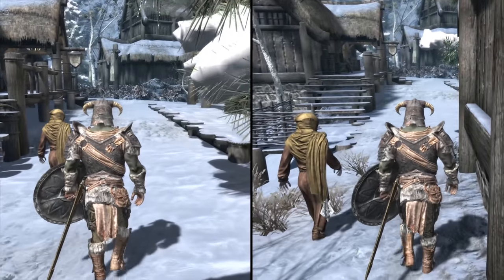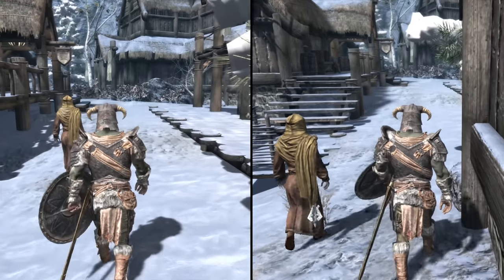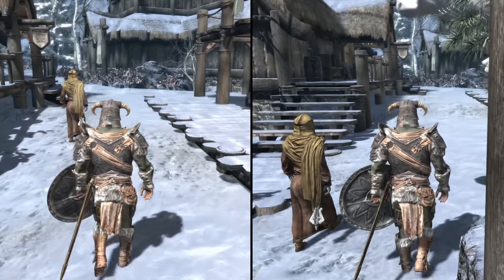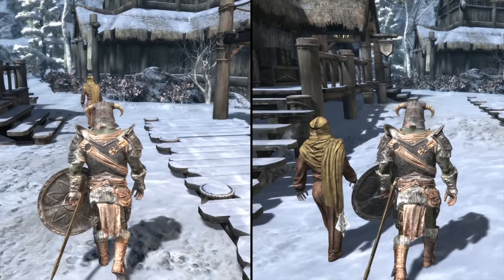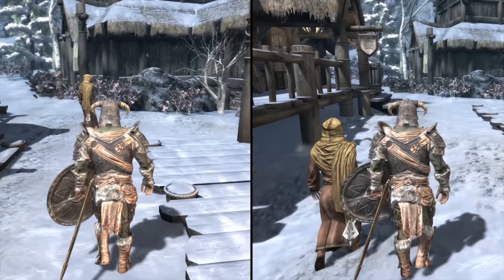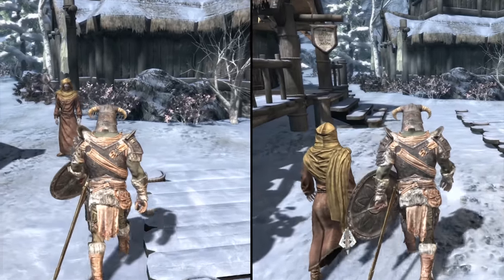NPCs Run and Walk at Your Pace allows NPCs to keep up with you when you run and for you to keep up with them when you walk. You still sprint faster than they do and this only affects humanoids. Some quests will feel much more natural going to and from locations.